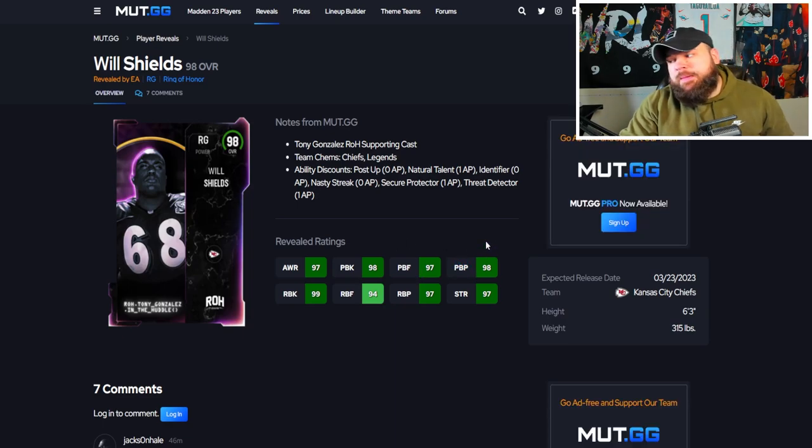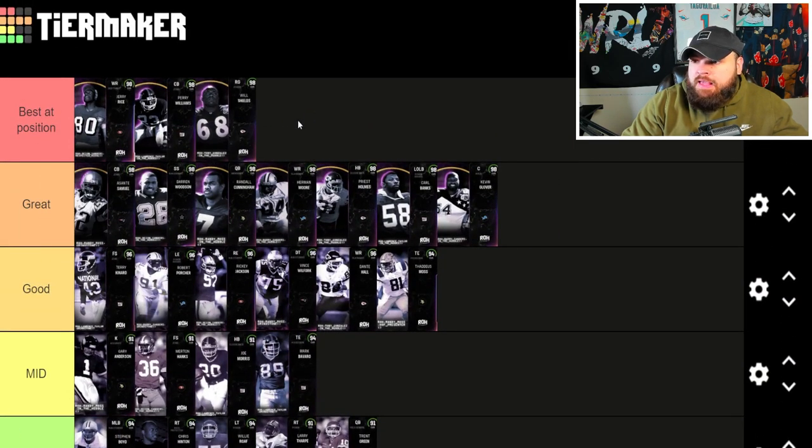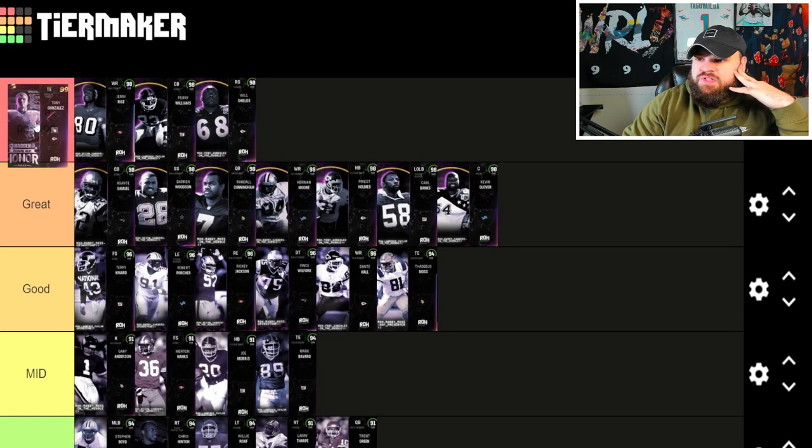After that we get Will Shields — great pass blocker with 97 pass block finesse, 98 pass block power, 99 run block. He can get Post Up for zero, Identifier for zero, Nasty Streaks and Secure Protective for one, Threat Detective for one. It looks like he could potentially get Post Up and Nasty Streak for zero, so I think he will be the best right guard in the game — best at position. Now into the 99s: Tony Gonzalez has zero AP Red Zone Threat baked on and can potentially get Short In Elite for zero and Route Tech for one. With Route Tech, Short In Elite, and Red Zone Threat for one AP total — insane value. He's 96 speed going to be 97 on any single team. I think Tony G overtakes my best tight end spot — he's going to be ridiculous.